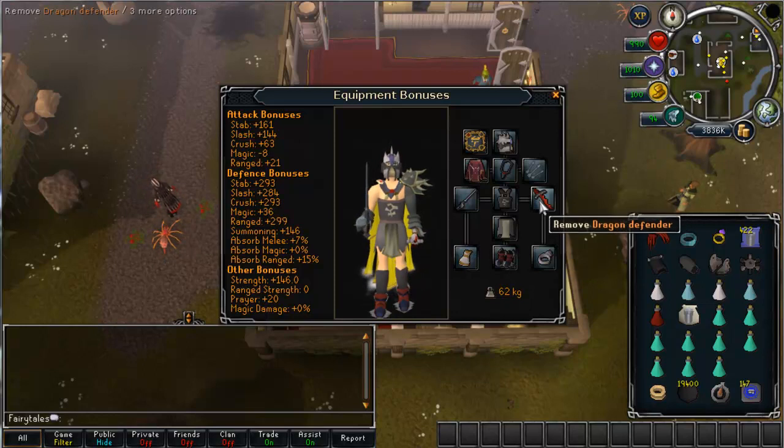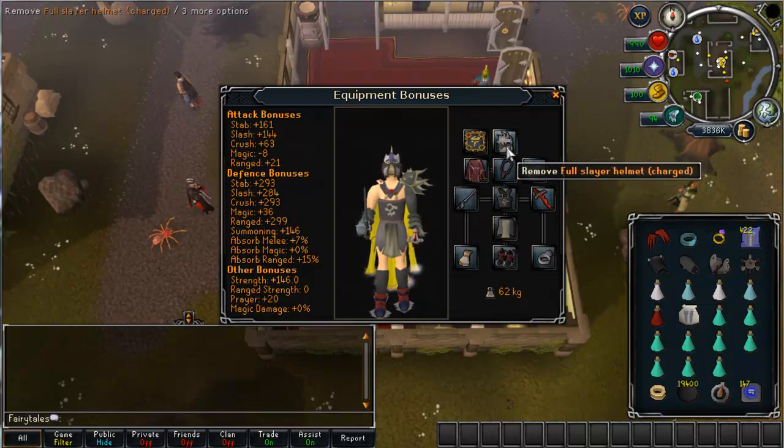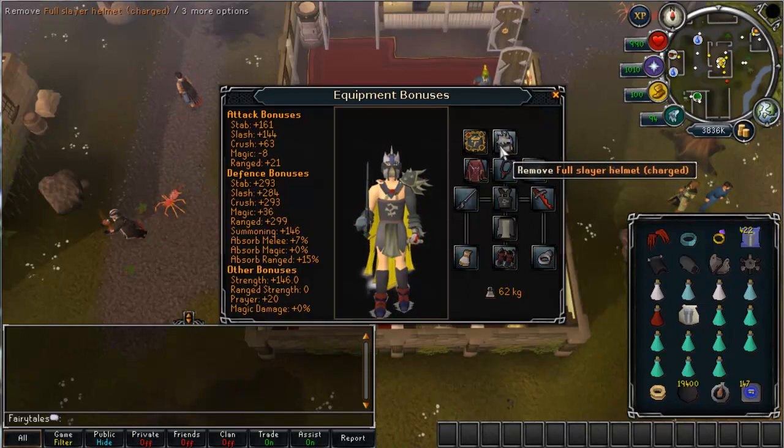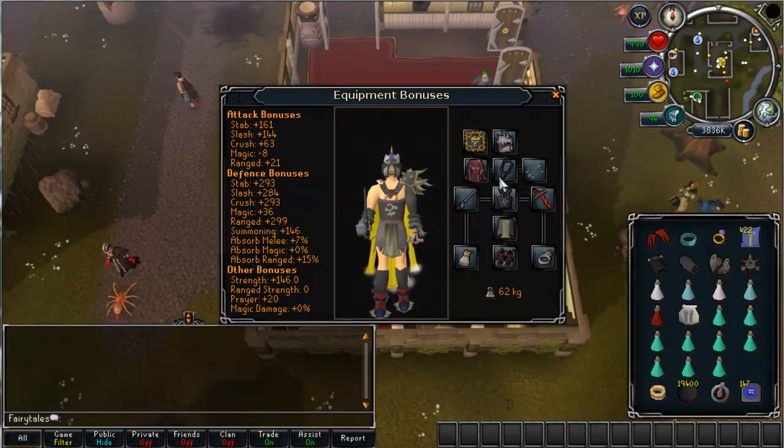You can use barrows gloves to save time instead of gold gloves since gold gloves degrade and are a nuisance. However, everyone should be able to get a defender, so that is something you must have. To kill Aberrant Spectres in this location you must have a slayer helmet, because to access the dungeon you need a slayer helmet. If you're going to be slaying properly you'll probably have one anyway. The rest is pretty much just maximise what you can afford and get — gear is pretty much common sense for most slayer tasks.